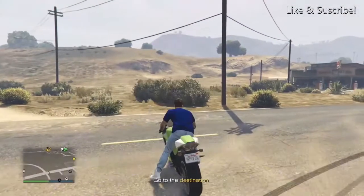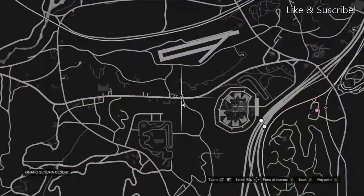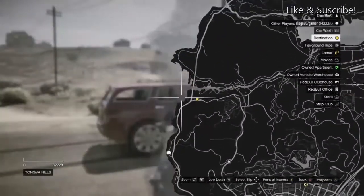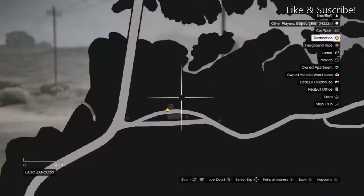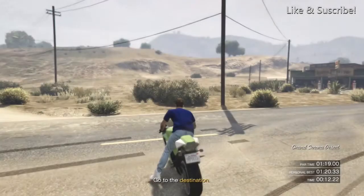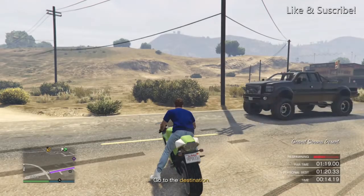What you're going to do is just drive into the purple circle to start it up — got an idiot trying to kill me — then we're going to go to the destination. Just set a waypoint to make life a little bit easier so we know exactly where we're going.